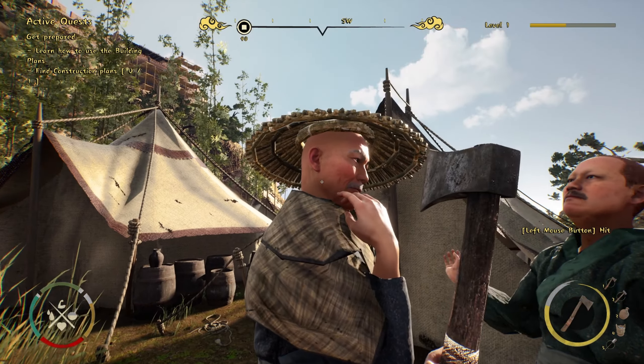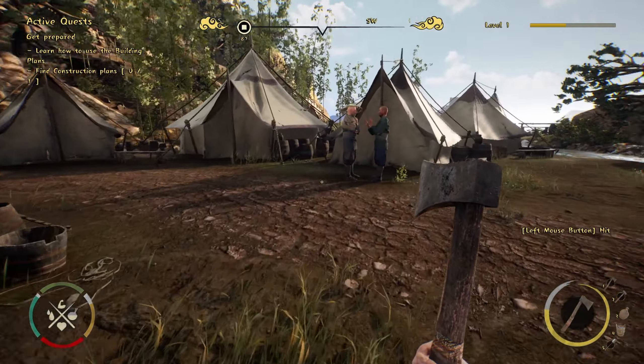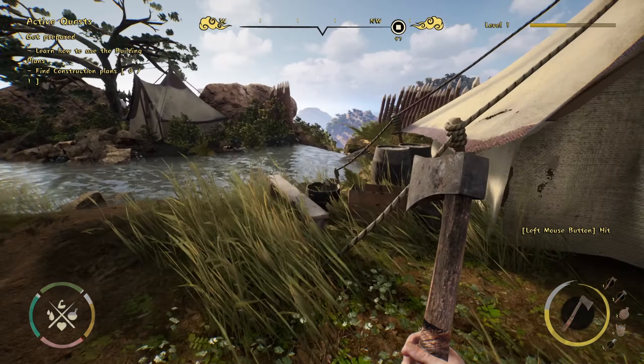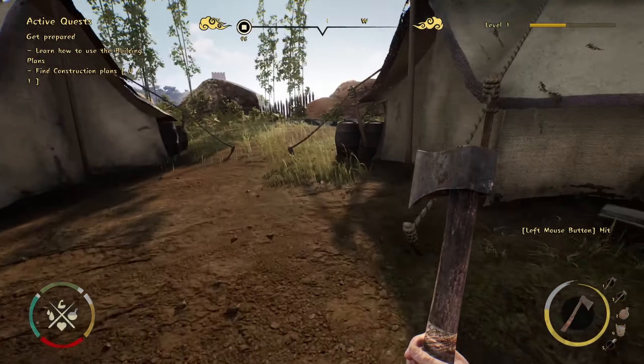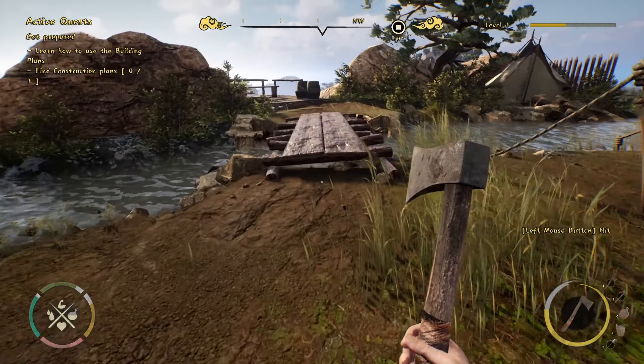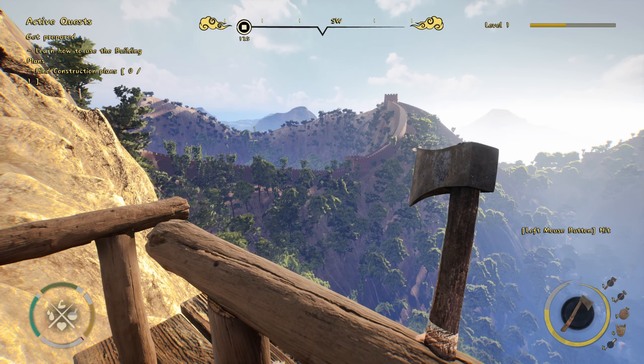It sounds like I'm chopping someone down - you're a tree! These guys are fake people, they're actually tree spirits - noted. Let's find the construction plans. We know there's fall damage. Oh my god, look at the wall - that looks nice! I built that, that was all me.